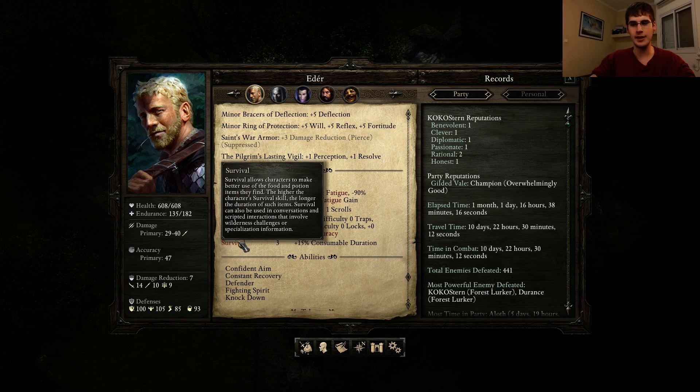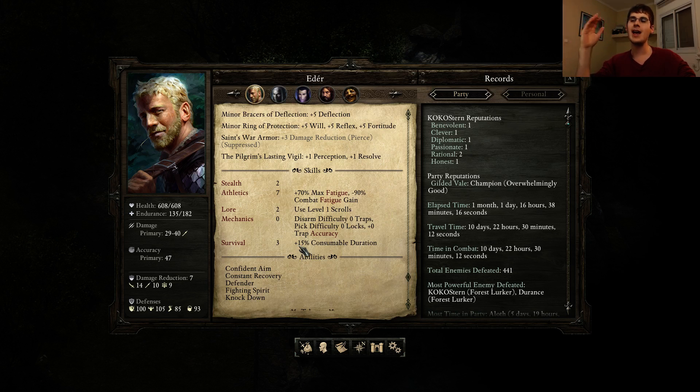I'm going to jump to the bottom and talk about Survival. Survival allows the character to make better use of food and potion items — the higher the character's survival, the longer the duration. Also used in conversations and script interactions involving wilderness challenges. But mostly it's the consumable duration. I have not used a single consumable and will probably not use a single consumable. If we're talking about consumables, we can move on to crafting — you could craft all kinds of stuff. Enchantments might be useful, but crafting is cute. It's a wonderful system that most people never ever use. And survival is kind of useless.